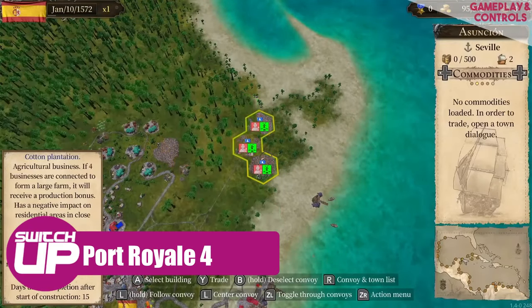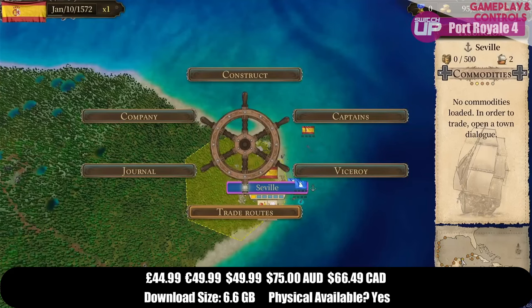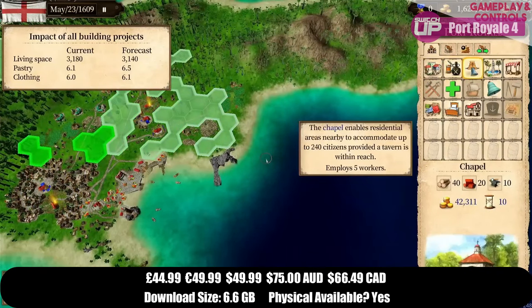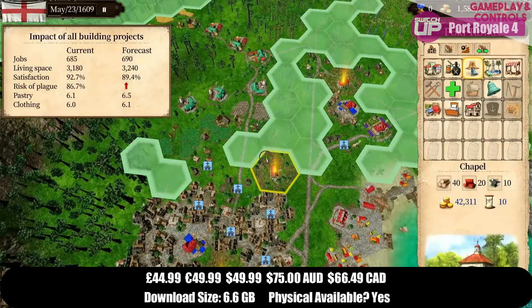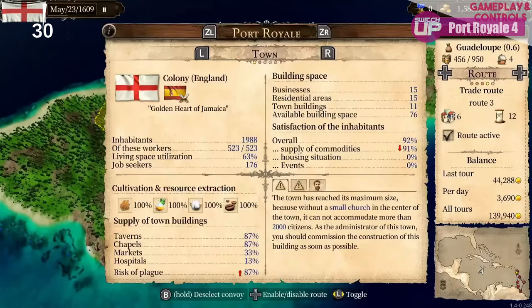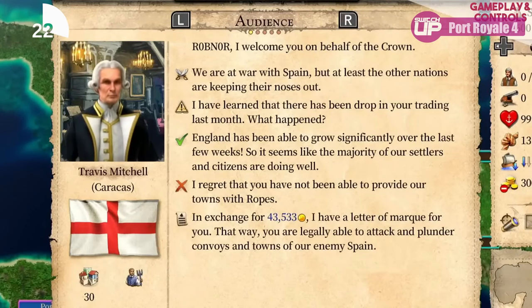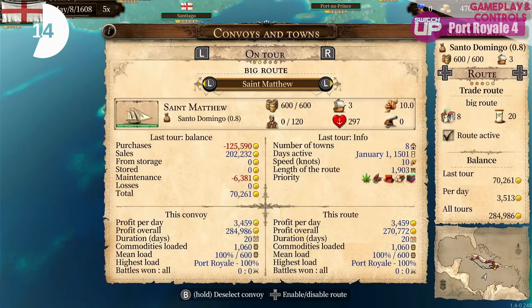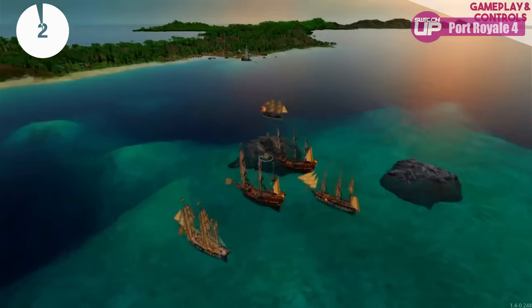Then we've got Port Royale 4. This is probably the most technical and in-depth of all the strategy games we're talking about today — very much for fans of the older PC style. The controls can be a little fiddly and it can be very slow paced, but it does have real depth. I want to play it because I used to love the Anno series with that port element — going across seas, finding bounties, building up towns. But because it's so in-depth, it's not one I can just pick up easily. If you're looking for something truly in-depth, this is the most technical on this list.